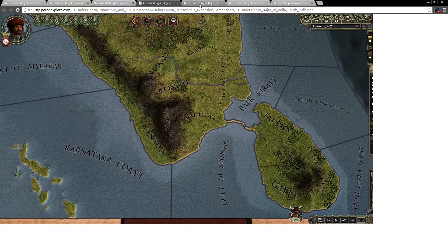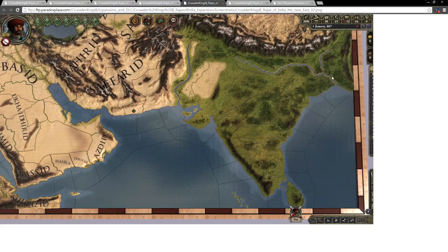Let's have a quick overview of everything else we've got here. This is pretty much the entire Indian subcontinent. Interestingly enough, both of the rivers that have been added in here are traversable.